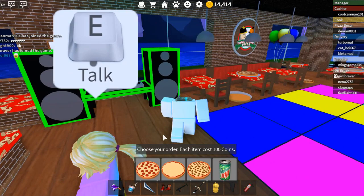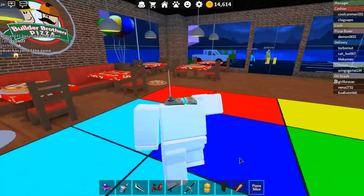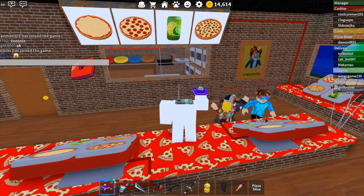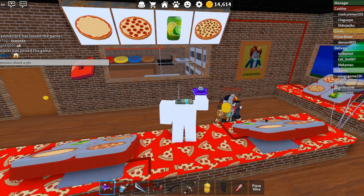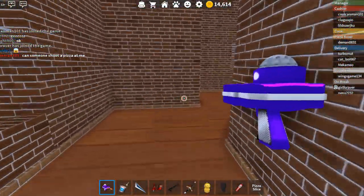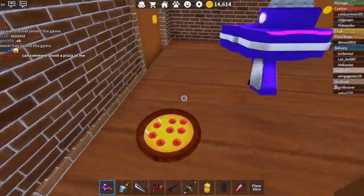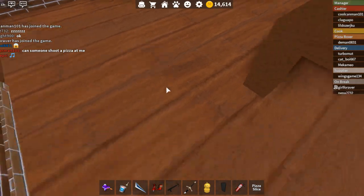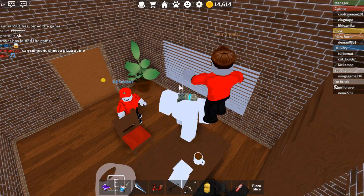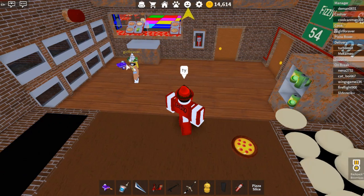We got a pizza slice — basically all you need to do is get someone to shoot a pizza at you, because that will complete it. We do have a pizza right here. You're gonna need someone to shoot this at you — thank you. So let's move on to the next item, which is the balloons.